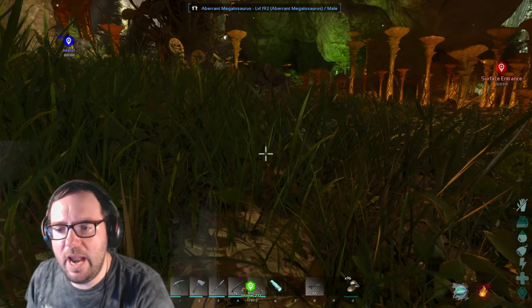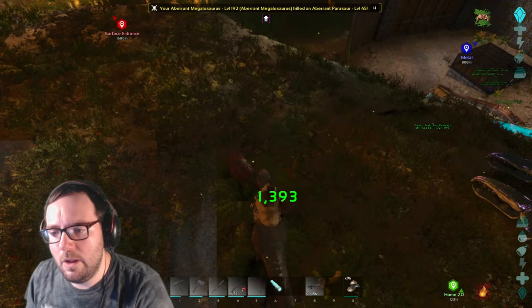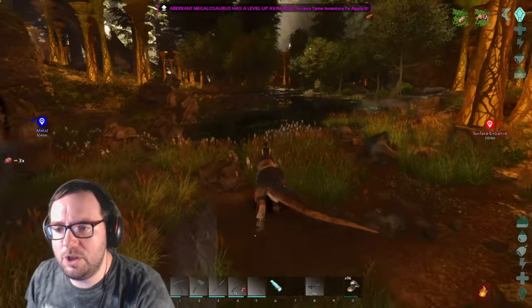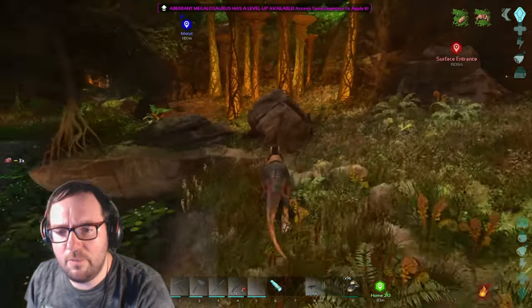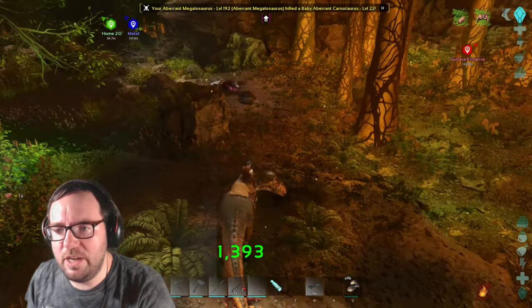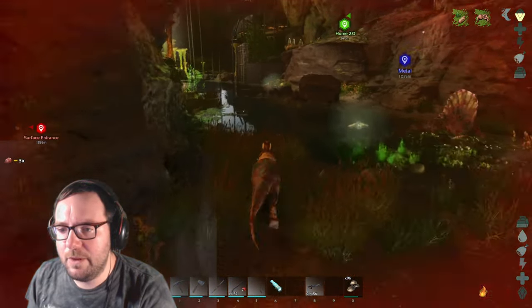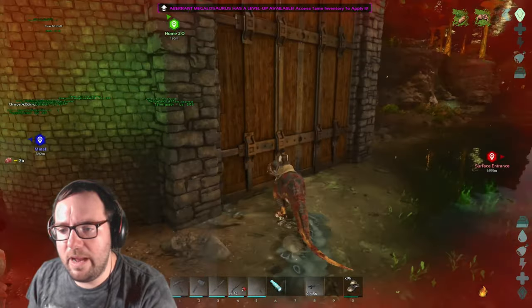Our imprinted megalosaurus is fully grown — let's see what it can do! That's gotta be a headshot — there's no way we're doing 1400 damage right off the bat. It has 10,000 health to start with which is great. Let's fight something bigger. Okay, that's not even a headshot — that's just what we do apparently! So we got an imprinted megalosaurus which is actually pretty strong. If we can get a couple more of these we can finally use them to go down to the rock drake nest and get some rock drakes — we'll get like six or seven of them.